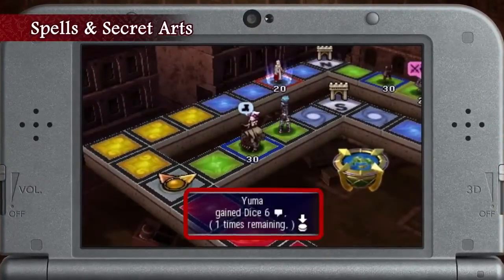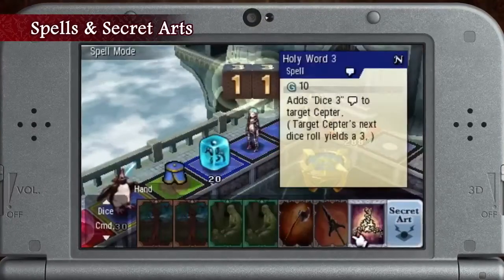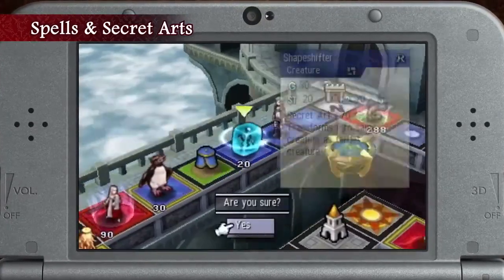Spells can be played as soon as you draw them, but will be discarded after use, while Secret Arts can be used as long as the creature is not fatigued.